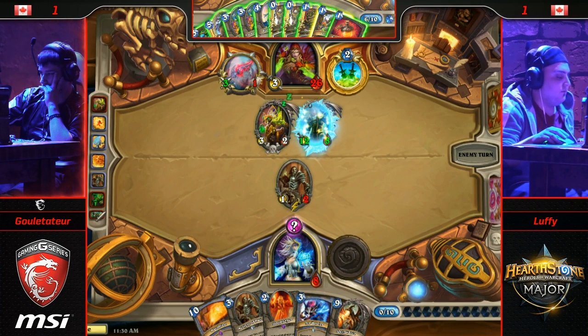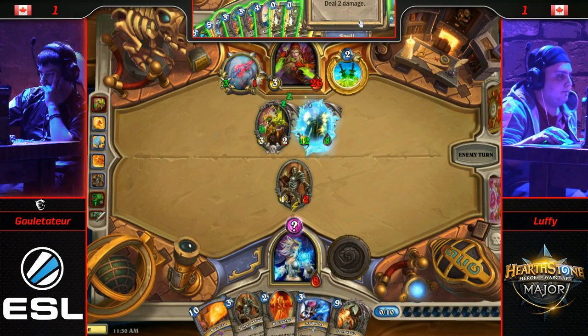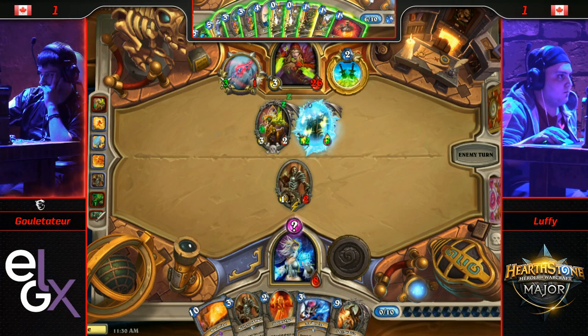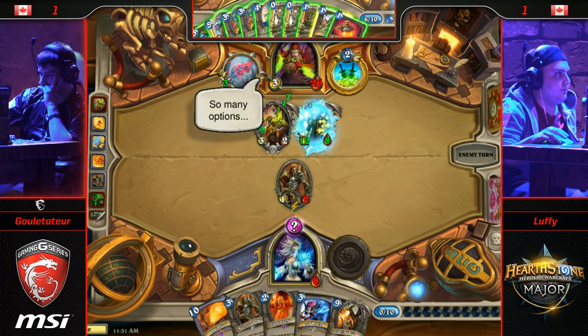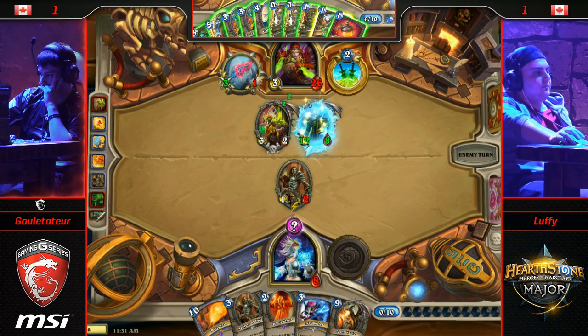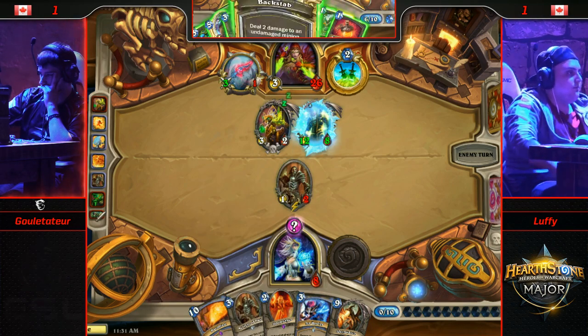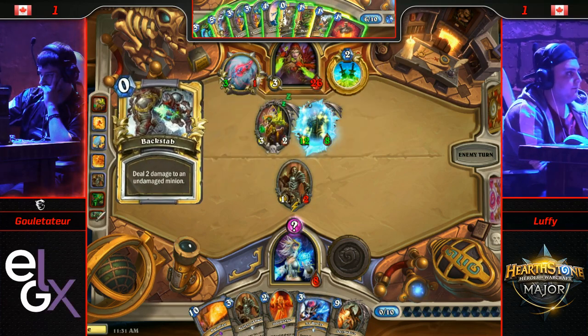It is interesting to think about how Gulettatur is going to go about ending the game — he's got all the tools to do it. He did burn an Eviscerate off the draw. I believe that's the two-damage Toxin that he picked up. Looks like he's going to Backstab his own Serrated Skull — that's going to burn some more. Actually, that's the plus-three attack Toxin, which is a big fan of mine — it's just Blossomite, man. That's a good card.